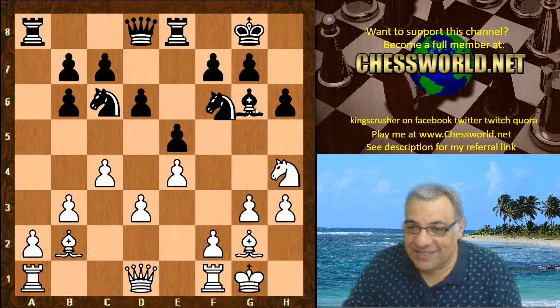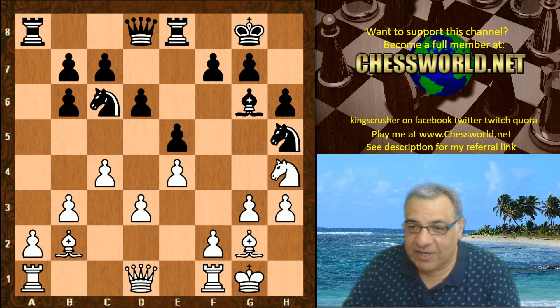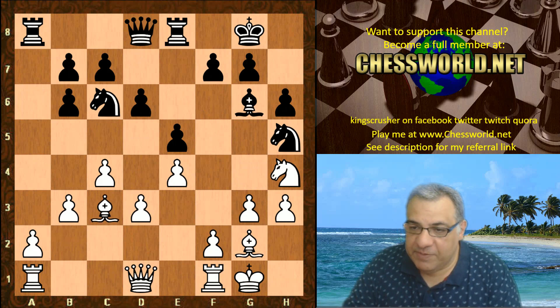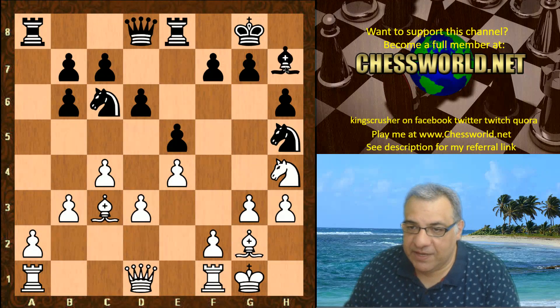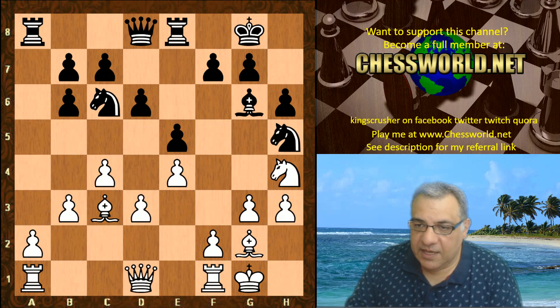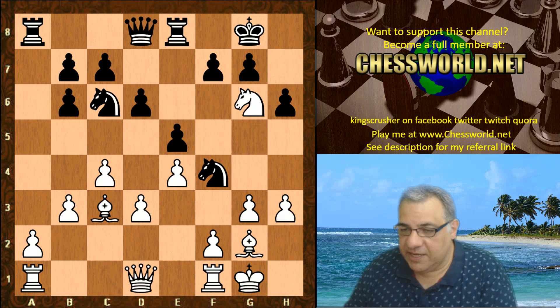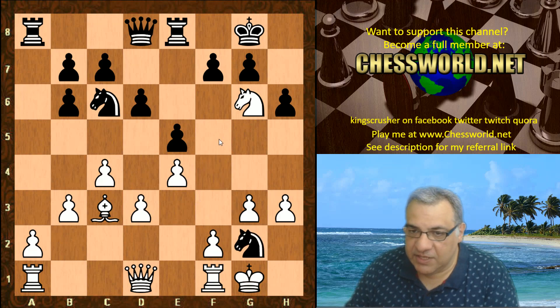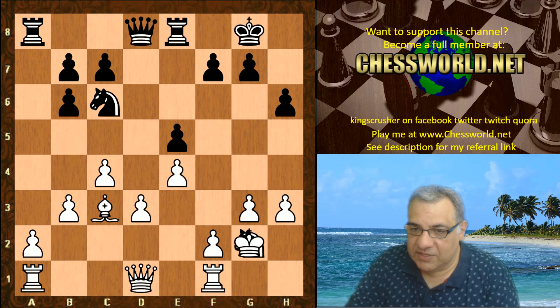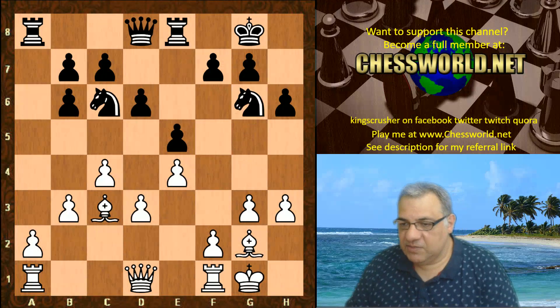Komodo doesn't seem concerned — Ngh5 — it doesn't matter about losing both bishops, it believes. We have Bishop c3 and the bishop can't move back anyway because of Queen takes h5. But we have Nf4, and now Nxg6 is played tactically. It's difficult to get out of — if Nxg2 then Nxe5, and white has a slight edge. So basically Nxg6 was played, giving white the bishop pair.